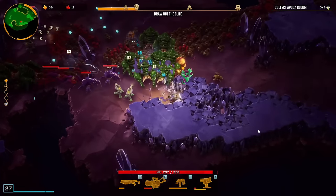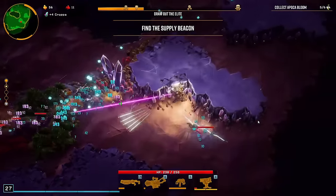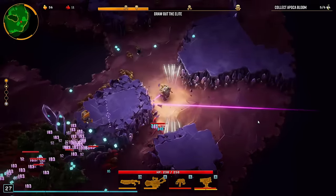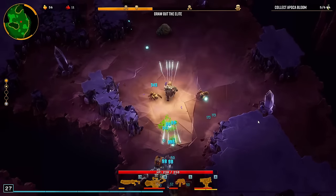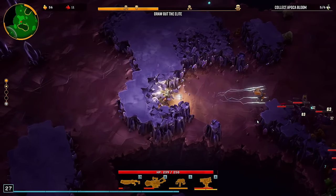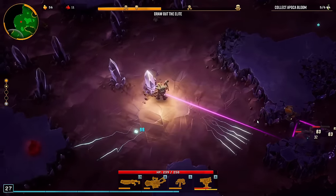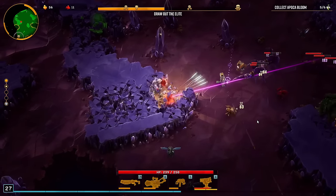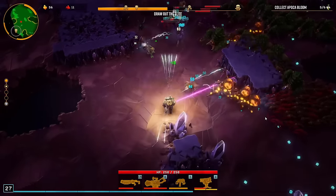But WASD aiming is not easy. Sometimes enemies approach you from an angle that you really cannot aim into or at. Let's get a drop while we can, maybe before the swarm comes in.